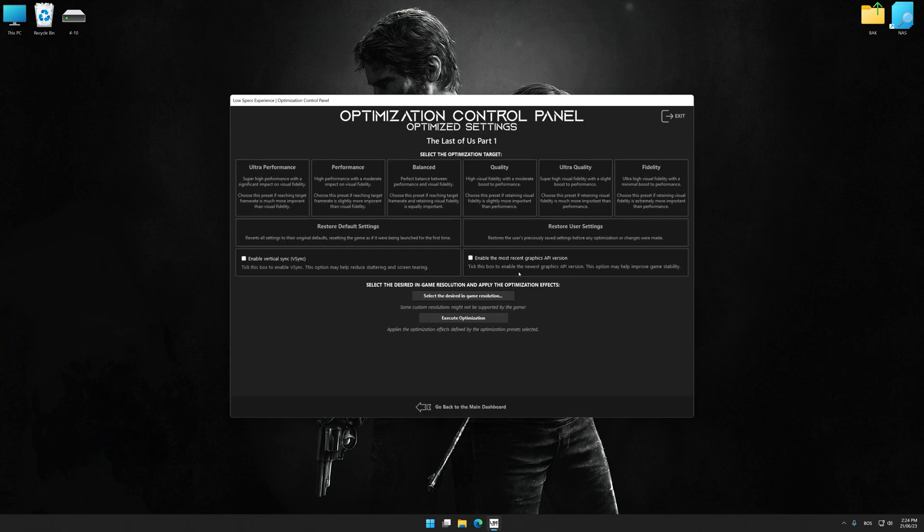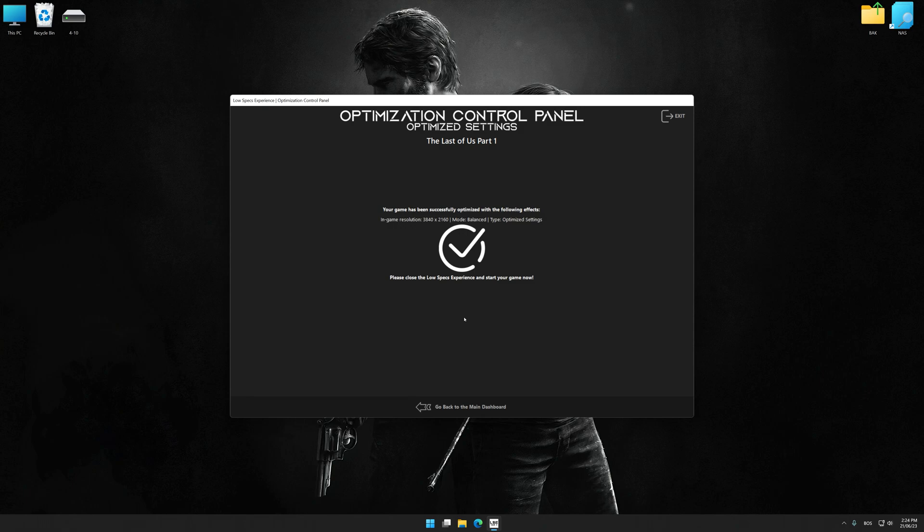Press OK and the optimization control panel will load. Once it has loaded, select the desired optimization presets and the rendering resolution for the game. Feel free to experiment with the presets and rendering resolution to see what works best for your system. To apply the optimization, press the execute optimization button and then start your game.